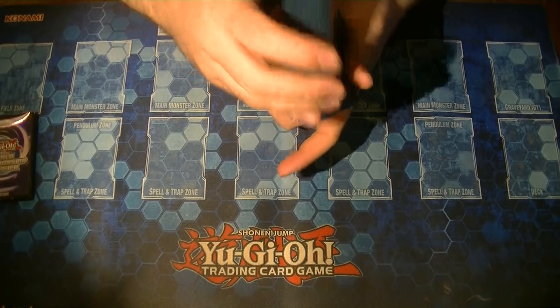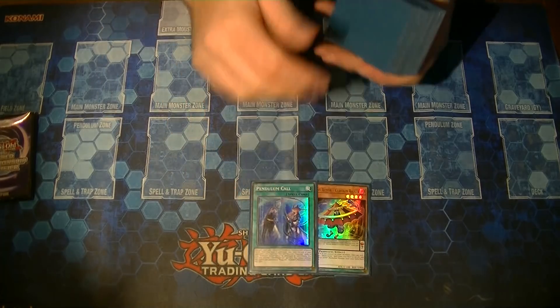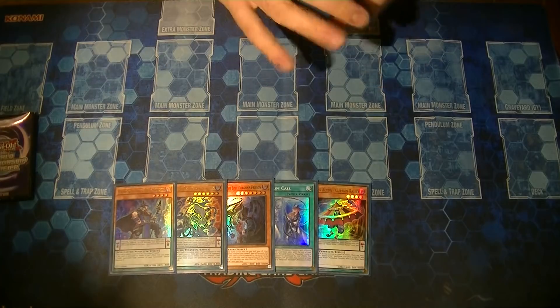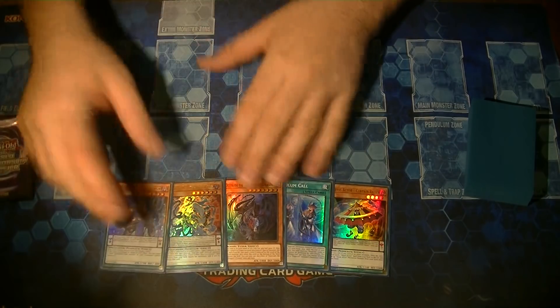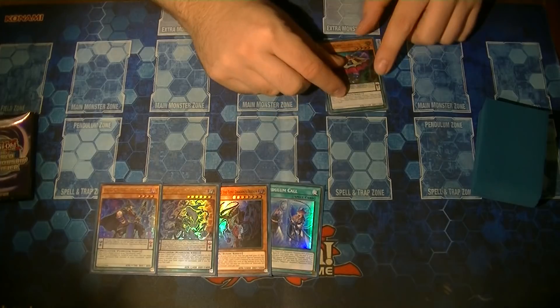Let's check out our first opening hand. First card being Abyss Actor Curtain Razor, and we have the Pendulum Call, the Strudo, Jackal King, and Black Fang Magician. No Servant of Endymion, no way to get it, and not too many draw cards either — so we have to make do with what we have.